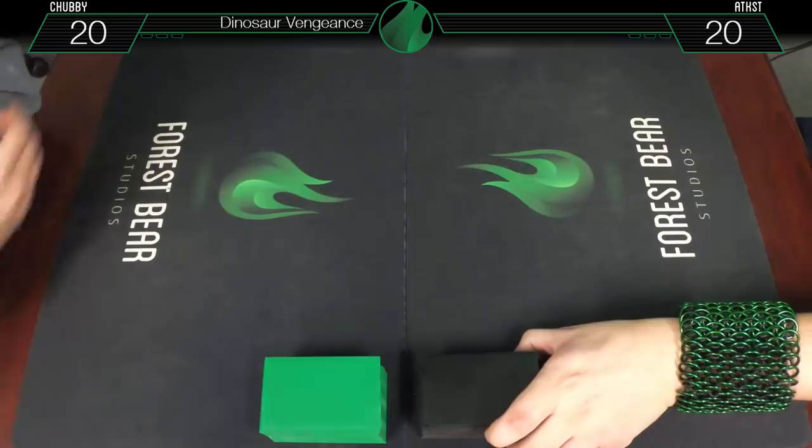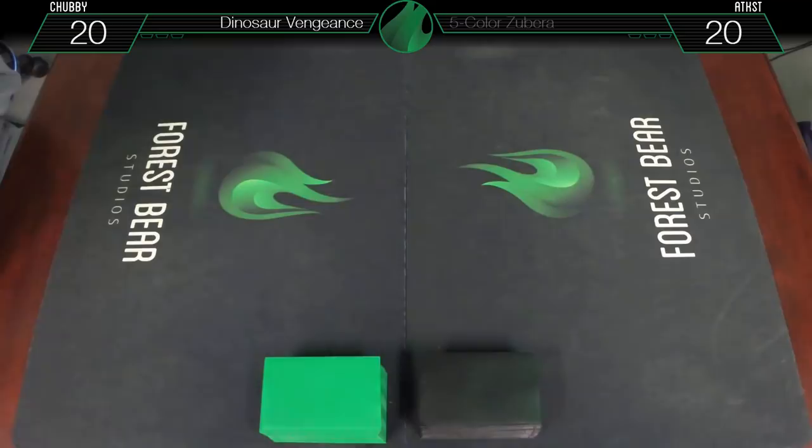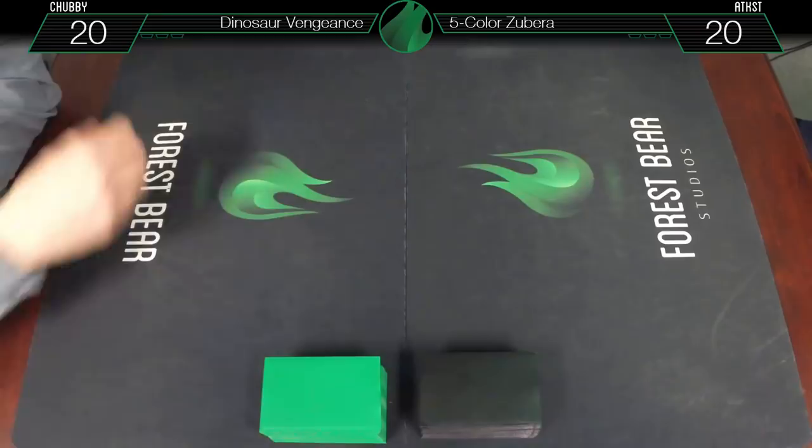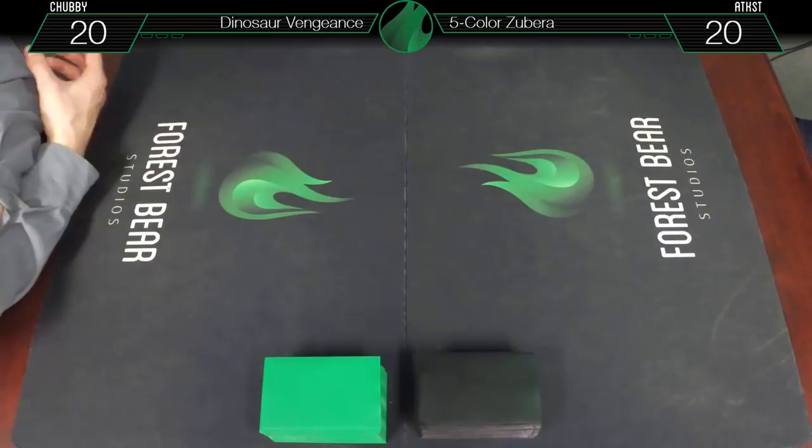Plus it's dinosaurs — everyone likes dinosaurs! And the opponent is running a list from Saffron Olive: Five Color Zuberas — Zubera tribal, because no one even knew those creature types existed. It's a very interesting deck from the Kamigawa block, and I'd never heard of Zuberas until the video.